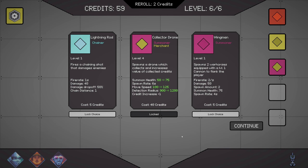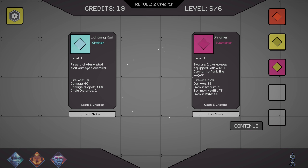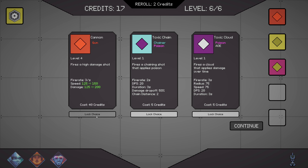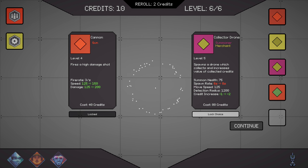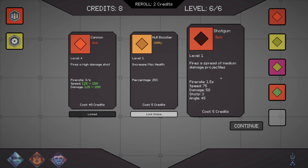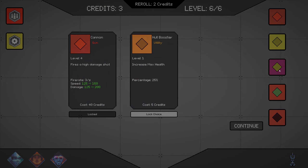One more attachment slot — yes, I'll absolutely take that. That's going to make a huge difference. We could get this 40-credit one here. That's my cannon, I need to lock that. Siphon gun — that'll give us medical plus gun synergy. Let's do that. We'll go ahead and roll a little bit just to see if we can get — there we go. We'll get three guns now, so we'll need one more gun to get the next step of the synergy.